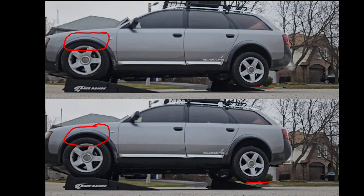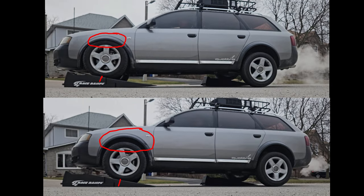Again here we see a side-by-side comparison between level 2 and level 4 — the top being suspension level 2 and the bottom being suspension level 4. You can see a comparison of how stuffed the front wheel is between the two levels. And now the second set of photos comparing how far up the ramp the car gets before the wheels start spinning.